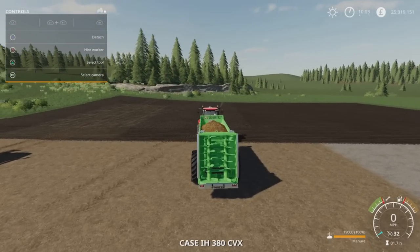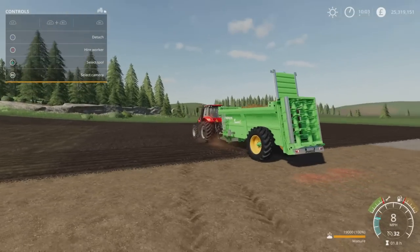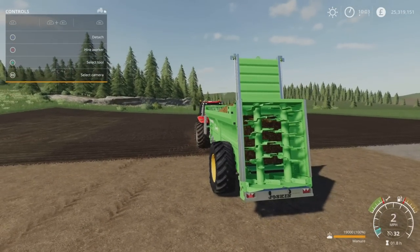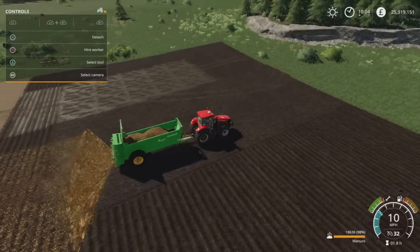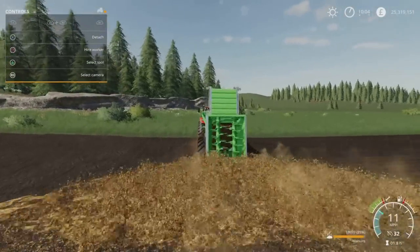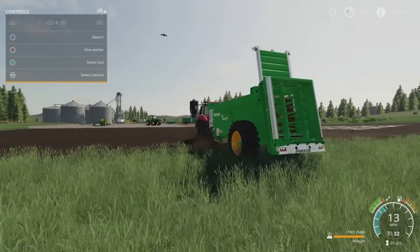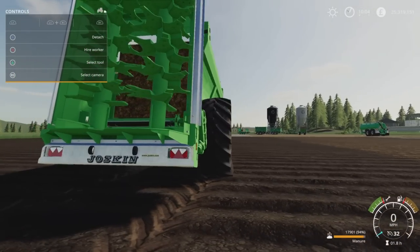L1 and X opens the back. You do get a little bit of bulge in the tyres - that's the tyre deformation feature from FS17 to FS19 that everyone got excited about. We kind of take it for granted now. You get that bulge when things get heavier.